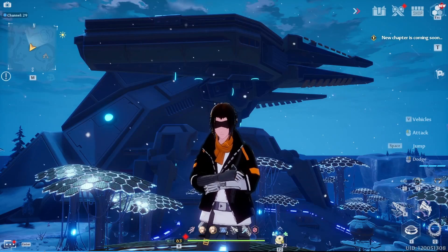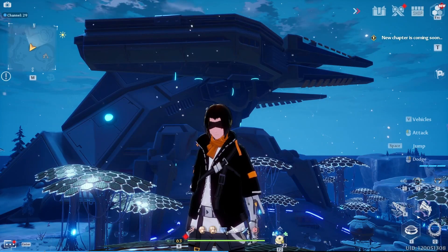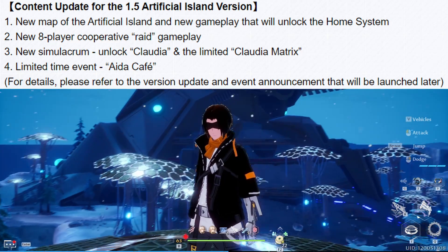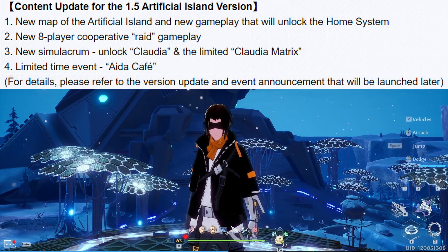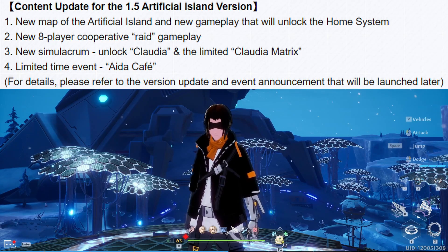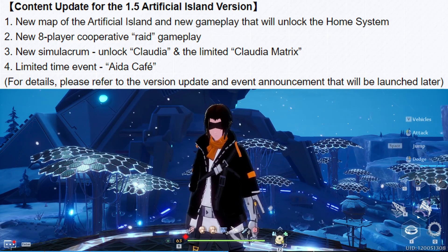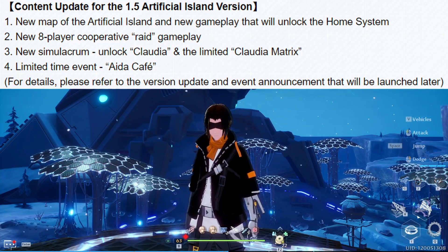First up, we have the 1.5 patch artificial island features that are coming. It looks like we have a new map of artificial island and new gameplay that will unlock the housing system, which is going to be great as you can see on screen here.